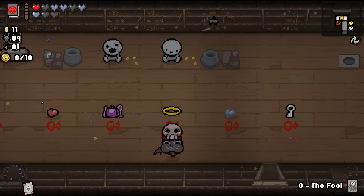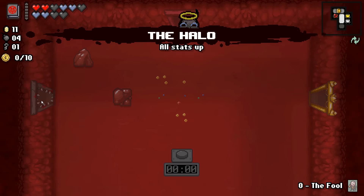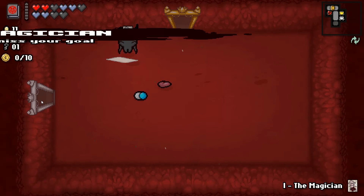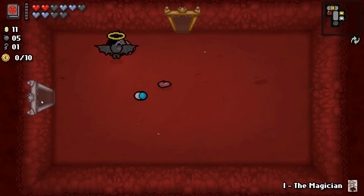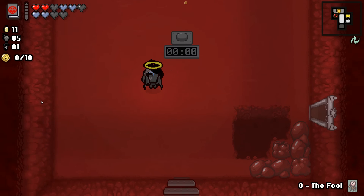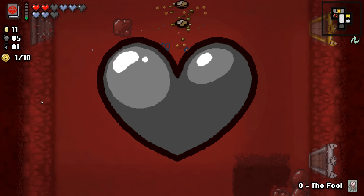Let's go back to the shop. I think we're gonna take the Halo. Okay, I think we're good. We have the Fool or the Magician — I think we want maybe the Magician. Actually, we'll take the Fool. And finally we'll head in here — a red chest, just some flies. Let's do this.